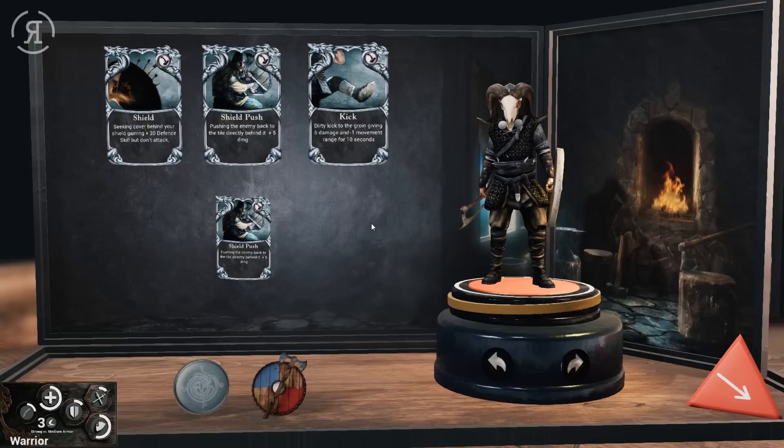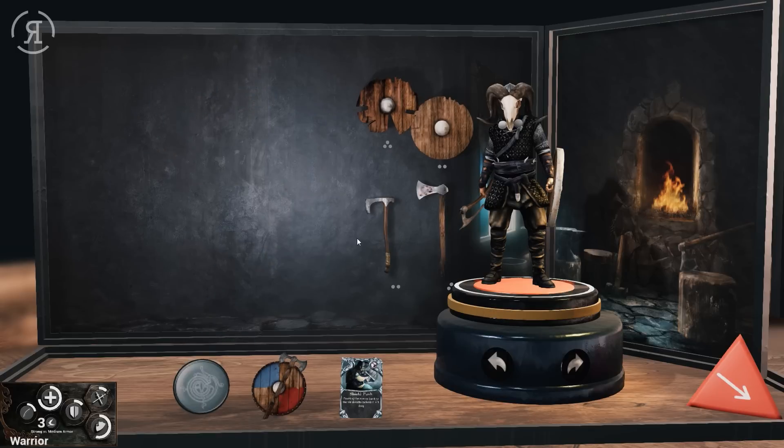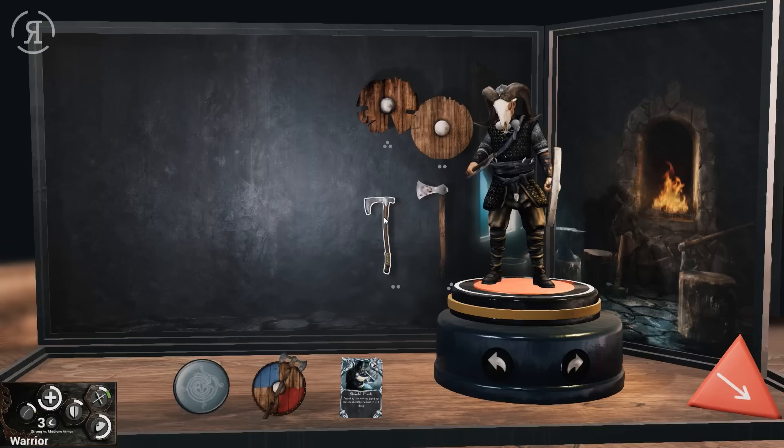He has three skills: Dirty Kick to the Groin, dealing five damage and minus one movement range for ten seconds — that's really nice. I like Shield Push a little bit more than that. He's also leveled up so we can put an additional point somewhere. I think maybe some health would be nice, so let's give him a little bit of extra health. As you can see, he also has a number of weapons to choose from and I think he's actually using the best thing for him.